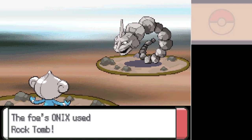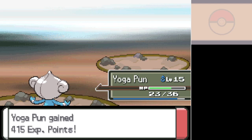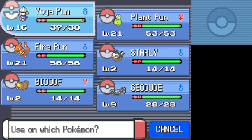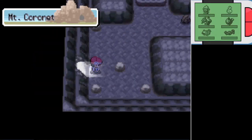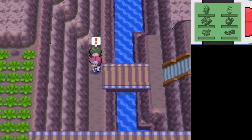Poor little Yogapun doesn't actually really need a special move, because he has Pure Power. In this game, there actually are move tutors that can teach some very useful coverage moves, the chief among them being the Elemental Punches. The fact that those are in this game is part of the reason why Chimchar is definitely one of the best starters to have ever existed. I believe Meditite can learn a fair chunk of the Elemental Punches too, so that might be worth considering for him.